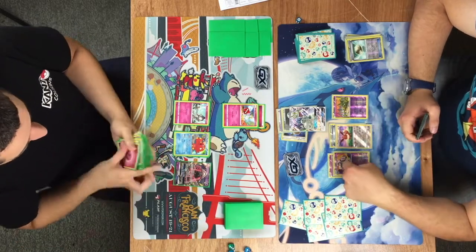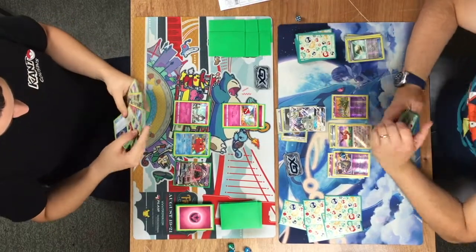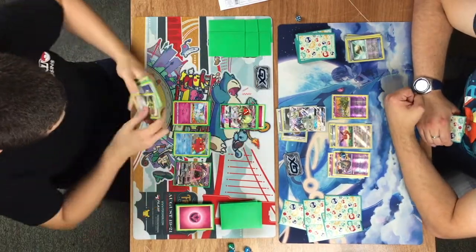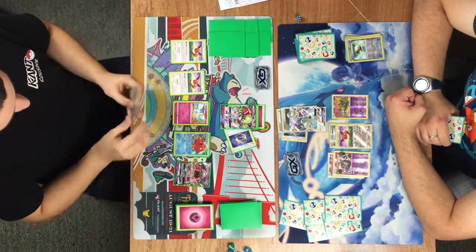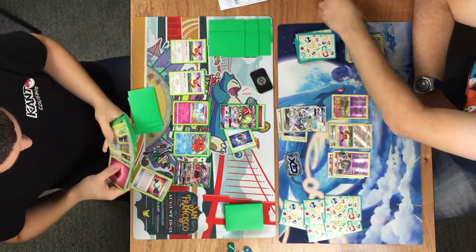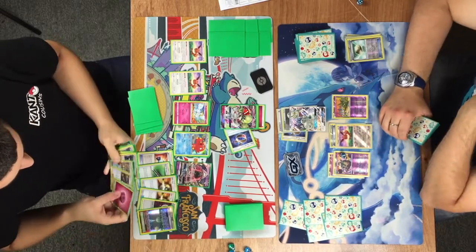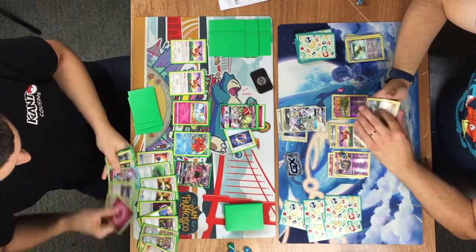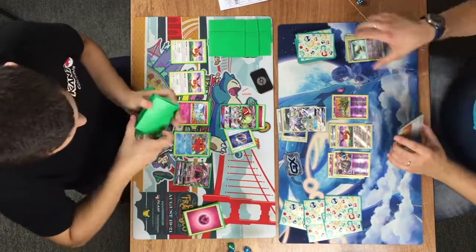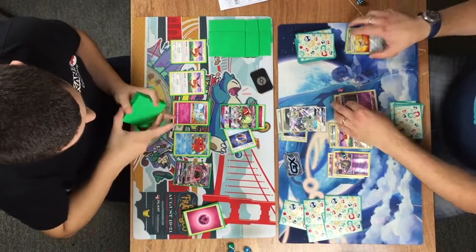There's a Sycamore from Tubbs after a Field Blower, so he can use his abilities again. There's another Gallade, a Gardevoir with a Choice Band, and a Piston Hand for free — but no extra energy unfortunately. So he has just had to use Twilight GX, putting those items from his discard back into his deck — lots of useful supporters like Ace Rollers and important energies like DCEs.